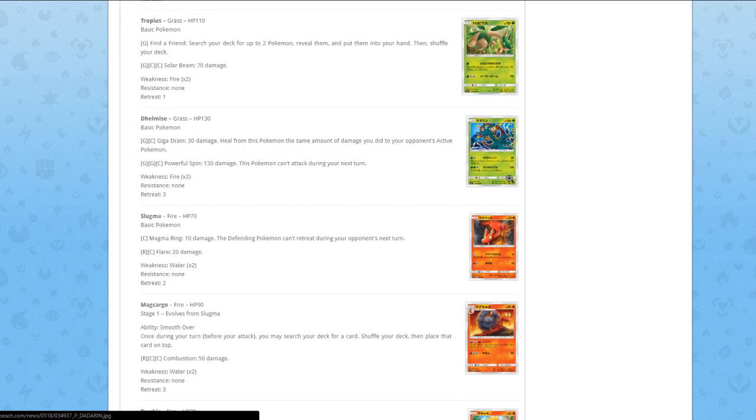Next up, Slugma — Magma Ring for 10 damage, the Defending Pokémon can't retreat during your opponent's next turn. And for Fire/Colorless, 20 damage. Just a basic.